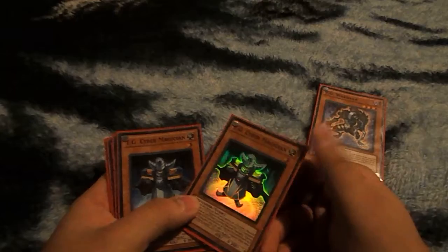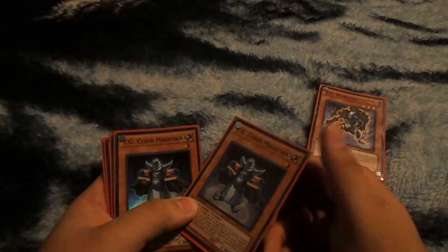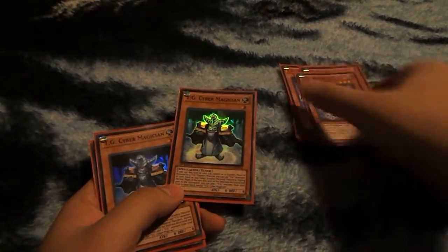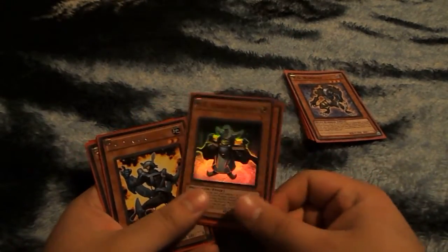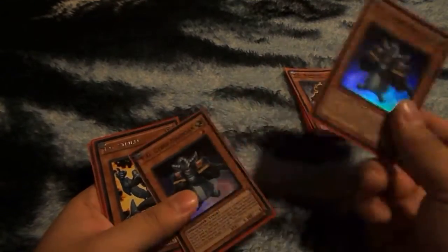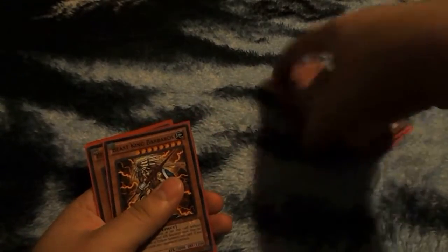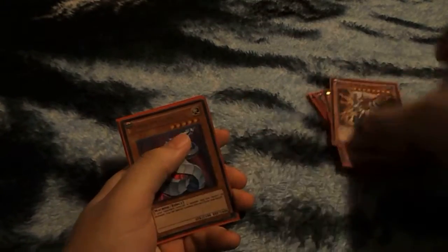I run TG7 Magicians because they use TG1 EM1. You can special summon using TG Strike or something like that. Attack it, and at the end phase you still get its effect because it's in your graveyard and it was still destroyed that turn, so you still get the effect. If you want EM1, I got two Beast King Barbaros.